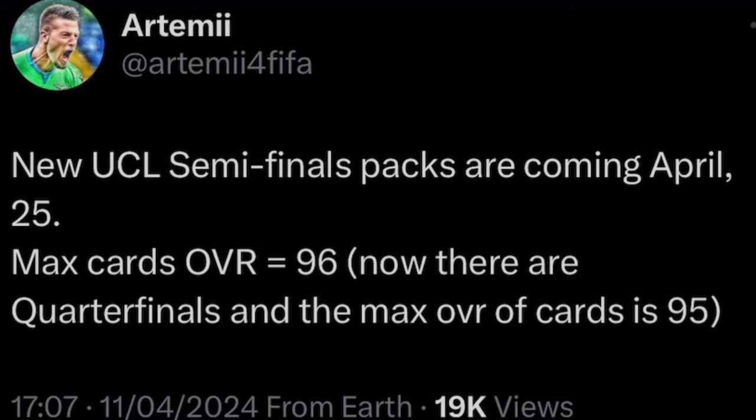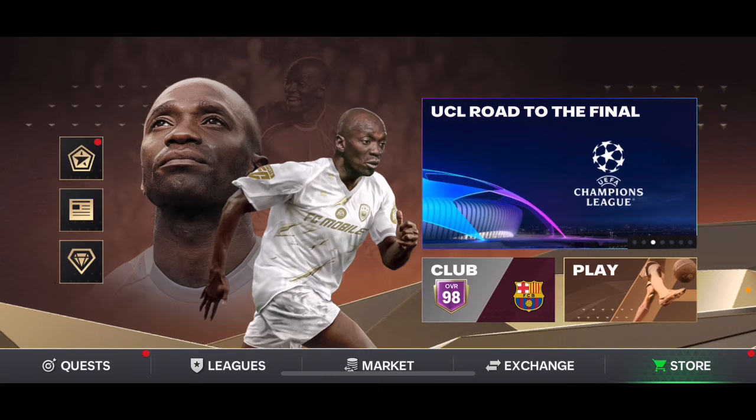Right now in quarterfinals the max overall of cards is 95. So we're going to get brand new cards where the max overall increases to 96. Those UCL cards that have got 95 overall now — if they go through to the next round they're going to become 96 overalls. The lower overall cards are going to get plus one as well. We're going to get new 96 overall cards and they might become 97s. Probably when we get the UCL Final segment we'll get 97 overall cards, and if they win, that card becomes a 98 overall.